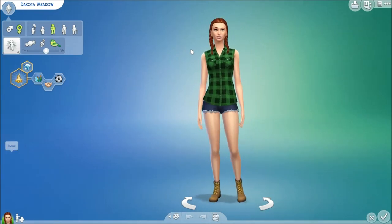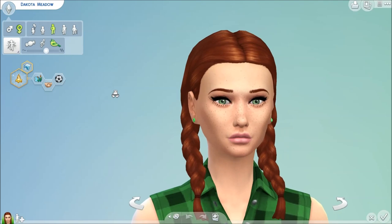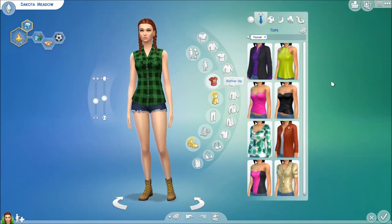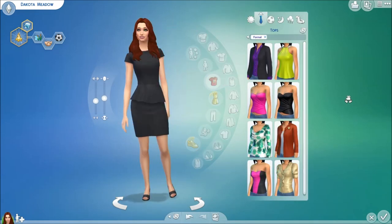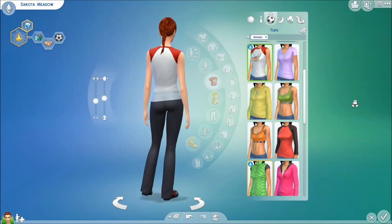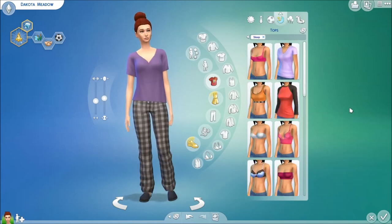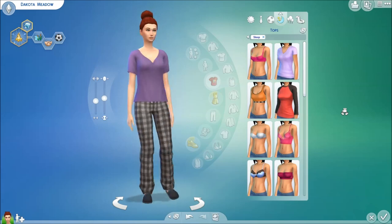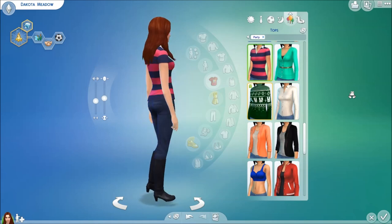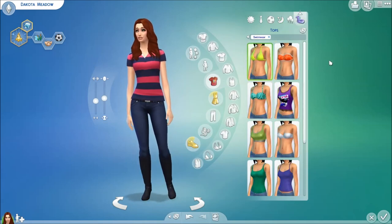She has a little bouncy walk. Her everyday wear is all from Outdoor Retreat, including her hairstyle. Her formal wear is really simple but cute — she puts her hair down. Her athletic wear has a top and braid from Outdoor Retreat. Her sleepwear shirt is also from Outdoor Retreat. Her party wear looks really cute and completely different. Then this is her swimwear — it's bright neon yellow.